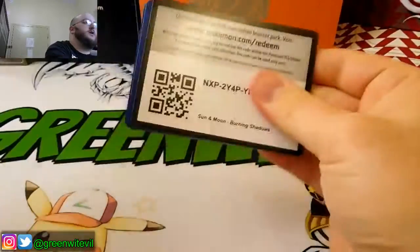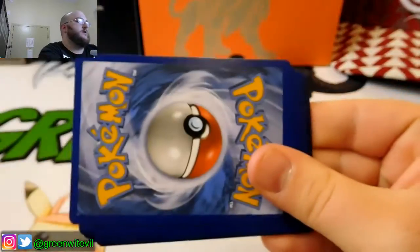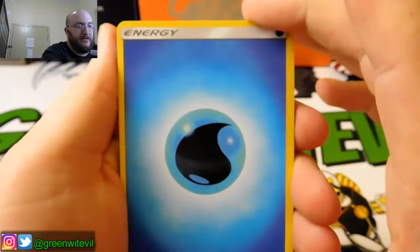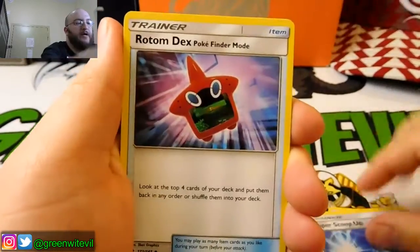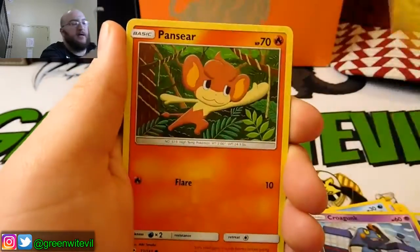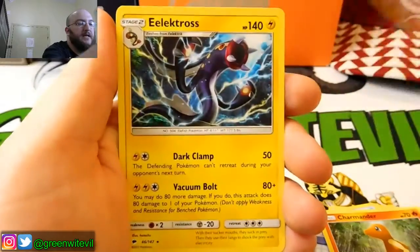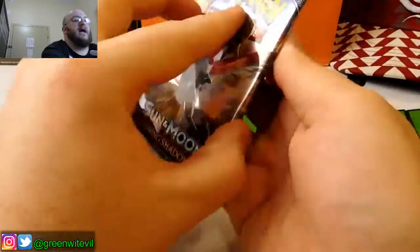Let me just get this open. So there is your code card for you guys right there. We're on our first pack of six. We got ourselves a Water Energy, Electabuzz, Super Scoop Up — great card — Rotom Dex. I don't like the flip effect; I don't like having a heads or tails thing, it's just too chancy. Not like a Pokemon. Pantsir, Charmander, Reverse Whirlipede, and Electross regular Rare. So first pack, nothing doing.